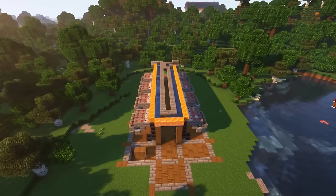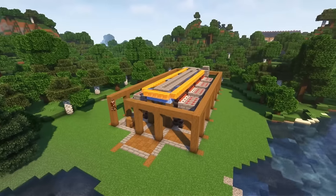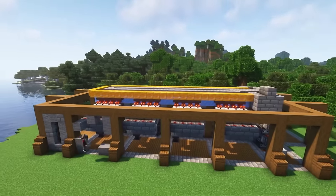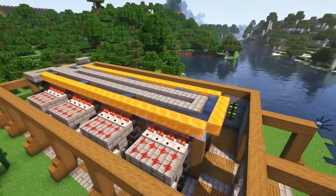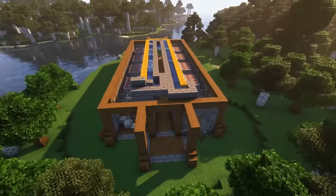For the decoration, start off with stripped spruce pillars of six blocks high. You can see on the layout for the foundation where these pillars need to be. To make these pillars look a little bit sturdier, use stripped spruce wood and spruce stairs. Fill in the walls using stone bricks, natural stone, and side blocks. Create windows on the side using spruce fences.